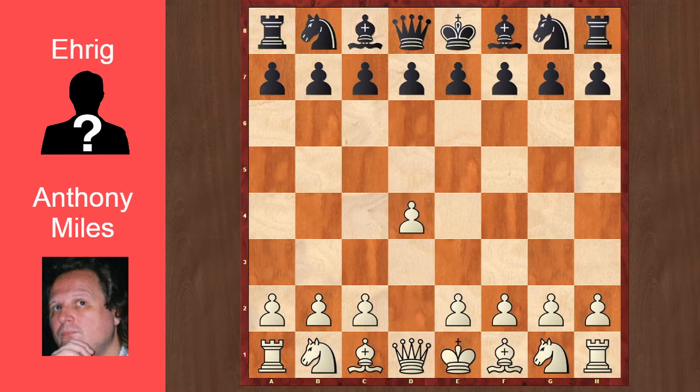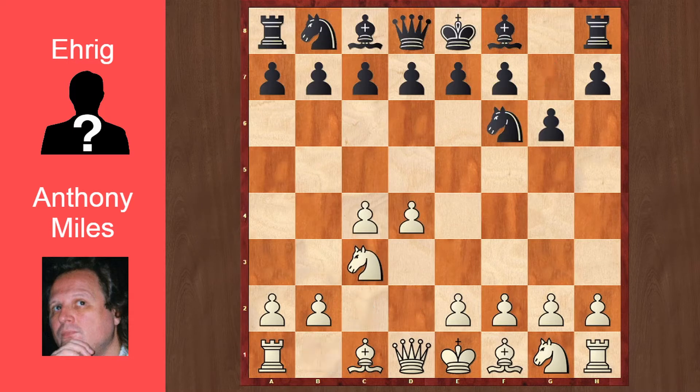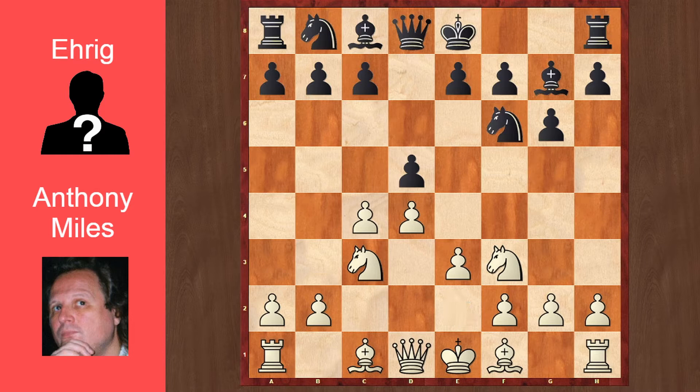So the game started off with d4, Nf6, c4, g6, Nc3, and d5, going into a Grünfeld. So Nf3 was played, Bg7, and e3. I personally don't like this system a lot because it kind of suffocates the dark bishop, but it's perfectly playable because it provides white with solid positions. I like the Qb3 line a lot better, but it's totally preference to be honest.